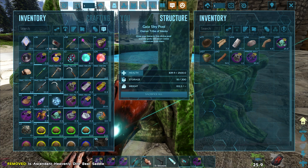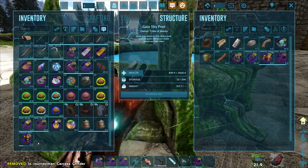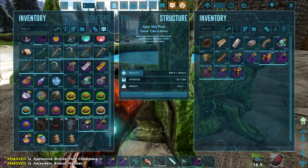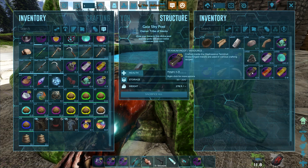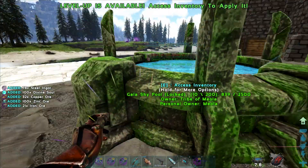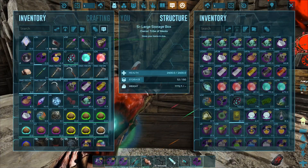Oh, I almost forgot — we got some pretty cool loot drops from all of that fighting. Heavenly dire bear saddle, and we got some pretty cool pickaxe somewhere. This one titanium pick, we've got a hatchet, we've got this old chest piece, this and that. Let's grind it all up — sacrifice it all baby. 17 titanium ingots from that. Not bad — I'll take it. It's every time I get one, it's another one I don't need to craft up.